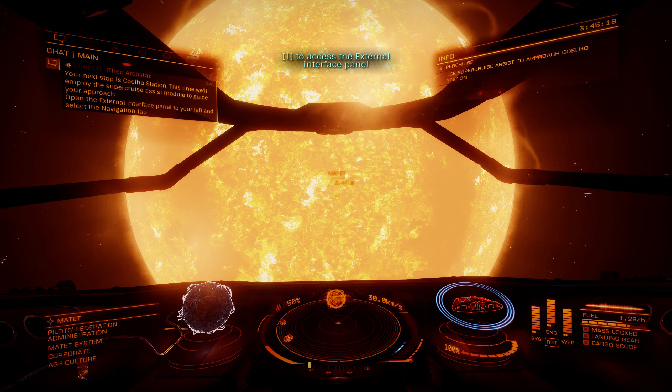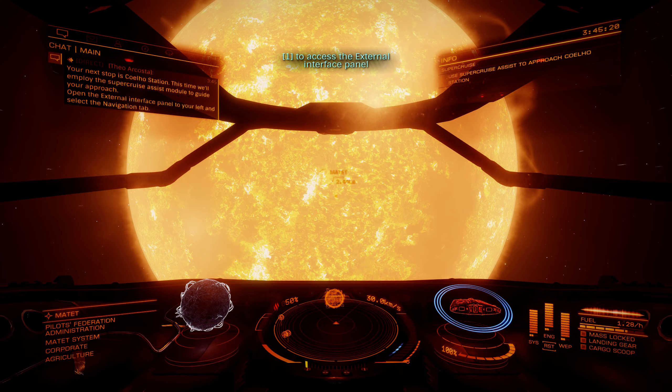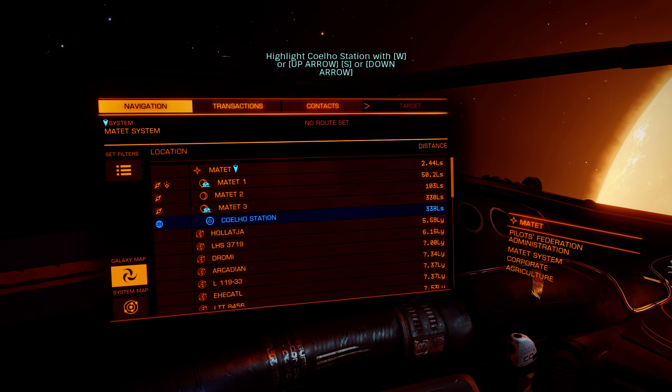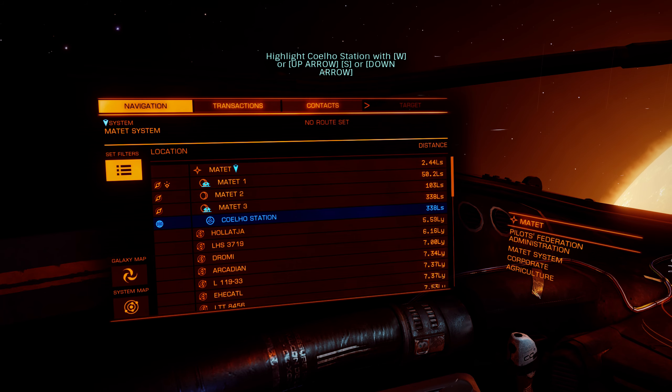Open the external interface panel to your left and select the navigation tab. Highlight the starport in the location list and then select supercruise assist — it's the second option.